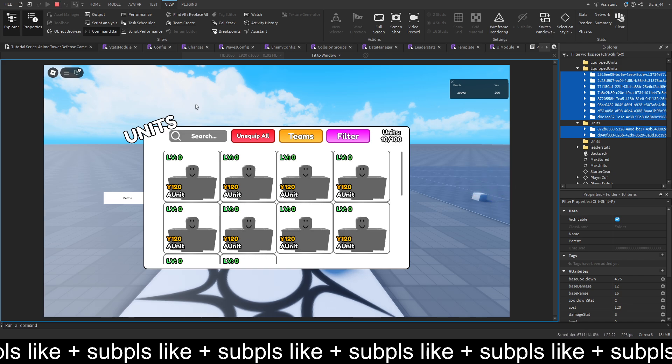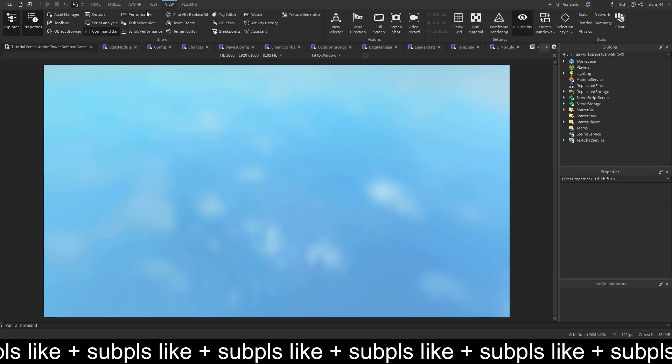So far today, we are going to work on those units showing as equipped, which I'll just make the background green for now. So let's get into it.